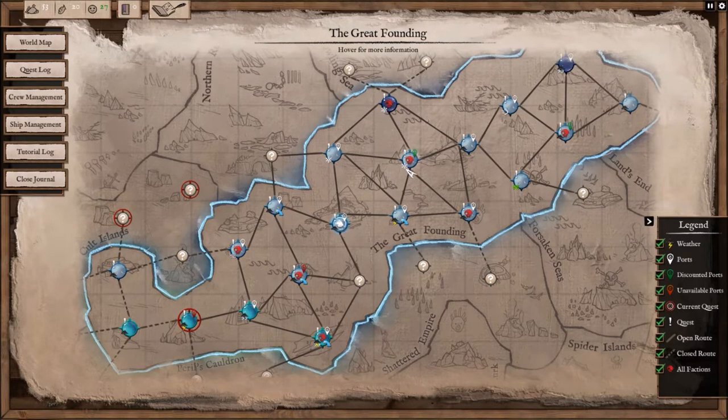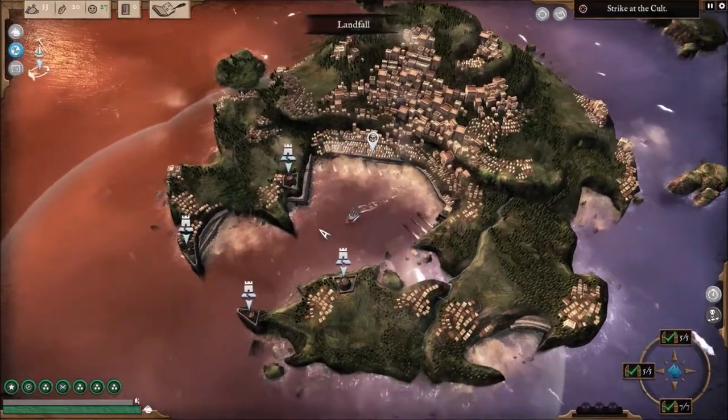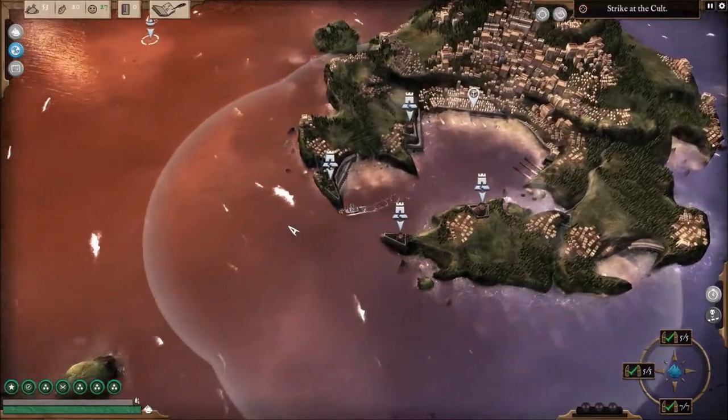All right, folks. Here we are at Landfall. Any place you see the red skull means there are factions. One of the big things they added — which kind of shut me down when it came to taking these out — are coastal defenses. You've got to dodge them until you get the right weapon, so hopefully something like that will show up here.